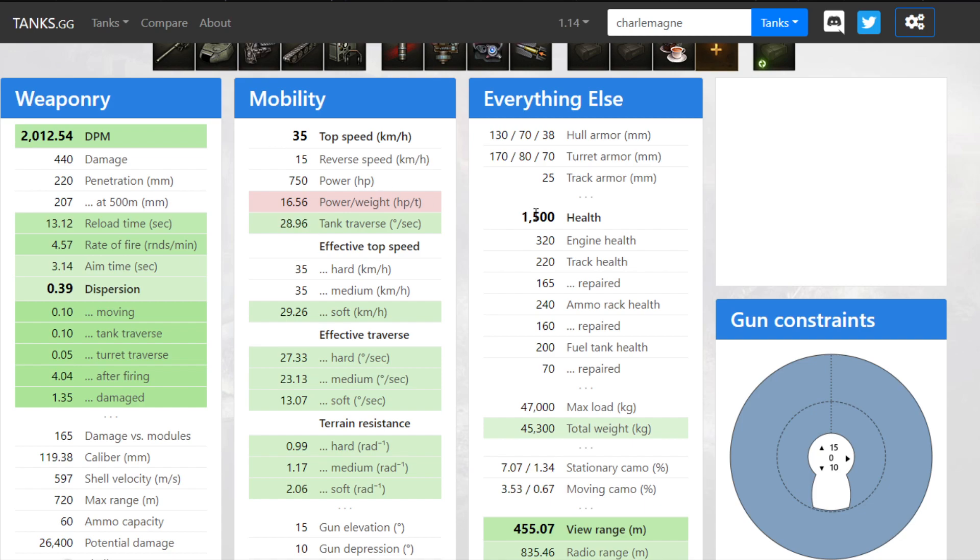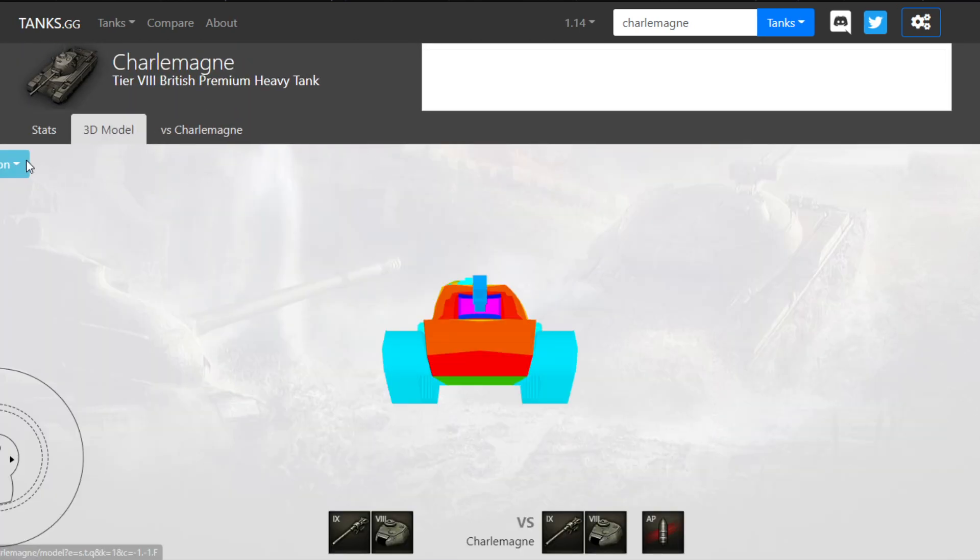HP is 1,500, nothing special. What is nice is the 10 degrees of gun depression around most of the tank. Of course, in the back you actually have just 0.5 degree of gun depression, so basically nothing over the rear. Let's go over to the 3D model.